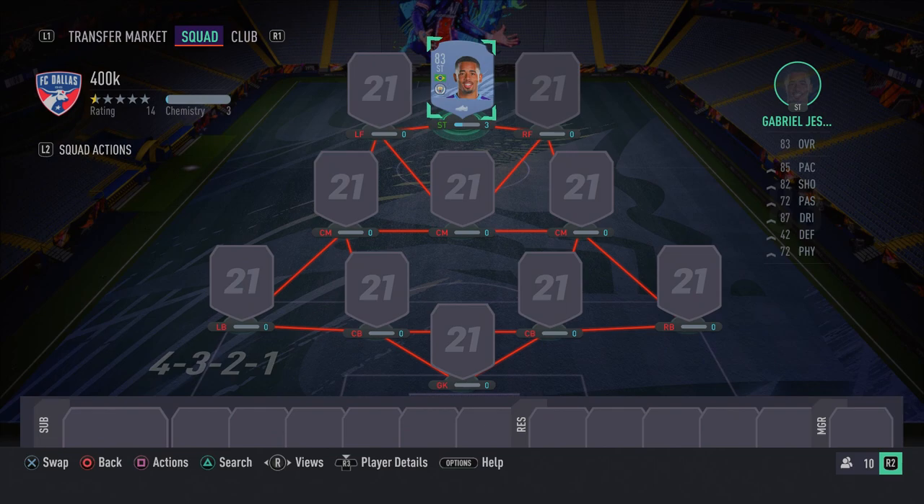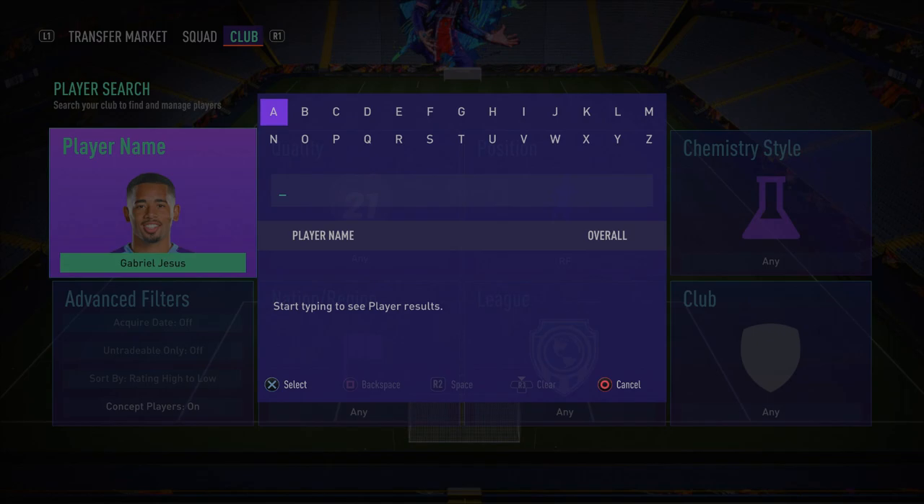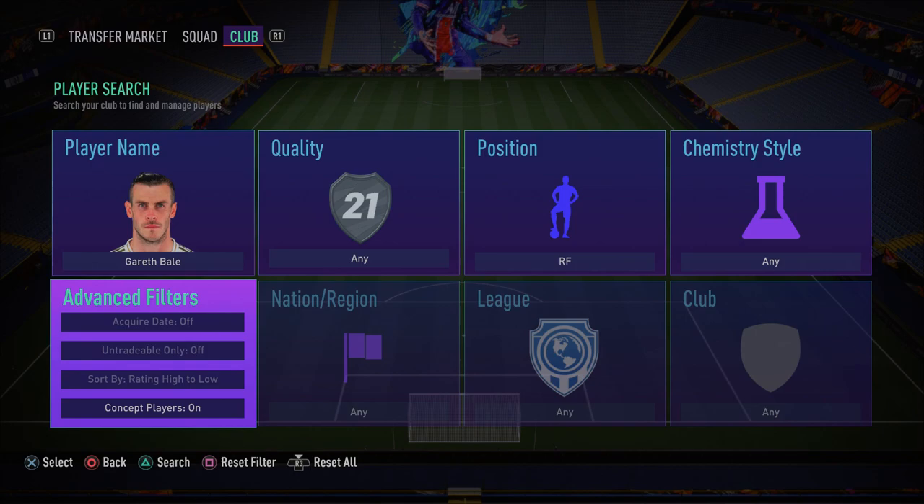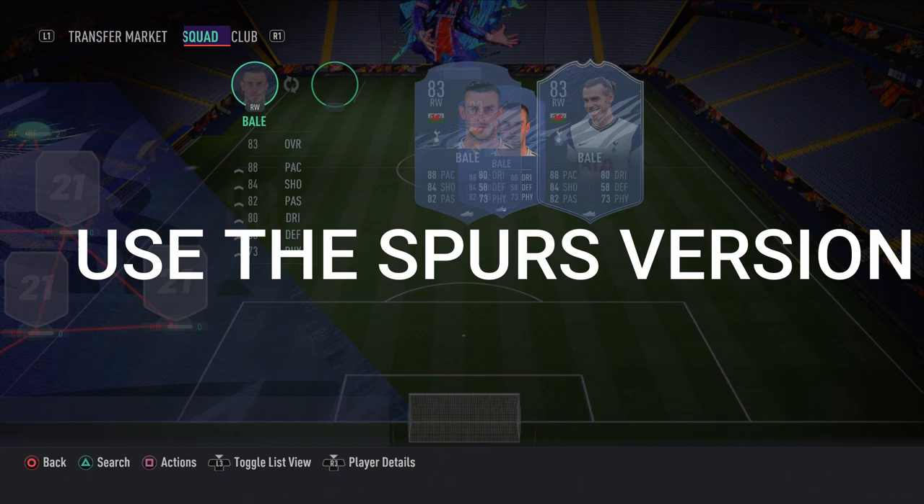Moving on to the right forward spot — we have an absolute beast, a very sweaty player: Gareth Bale. He did get a downgrade from last FIFA but he's still one of the best right wingers in the game right now. He's still got the pace, still got the shooting, and the finishing on this guy is absolutely crazy.